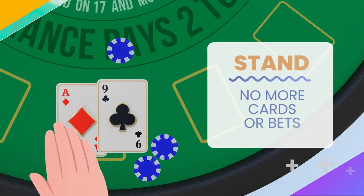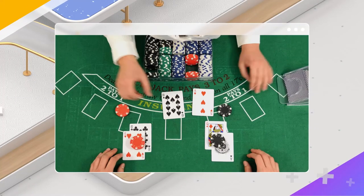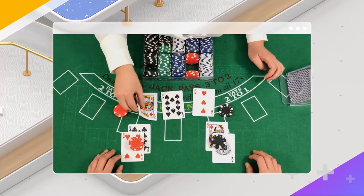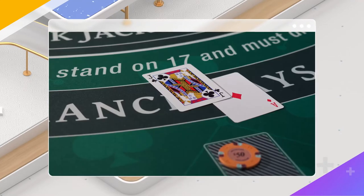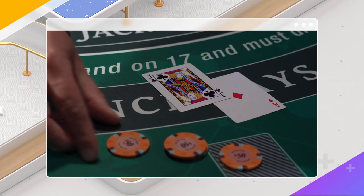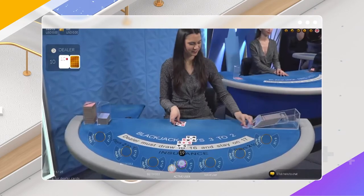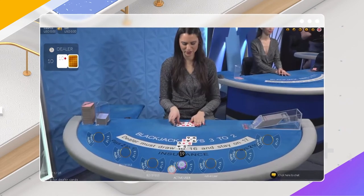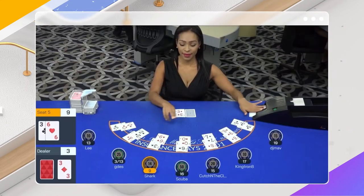Finally, when you're happy with your hand and want to take no further action, you can choose to stand. After everyone has played through their hand and has either busted or is standing, the dealer plays through theirs. They must follow the table rules to ensure the game is played fairly and consistently, then the wins and losses are determined. You can get through a hand by only hitting or standing, but each of the other moves has times when they are statistically advantageous — except for the insurance bet, of course.